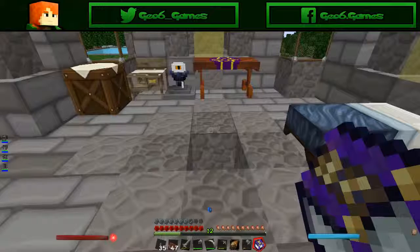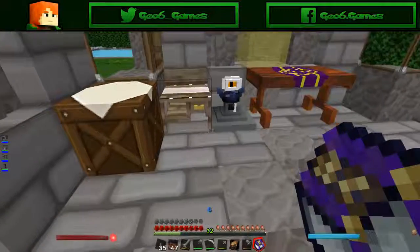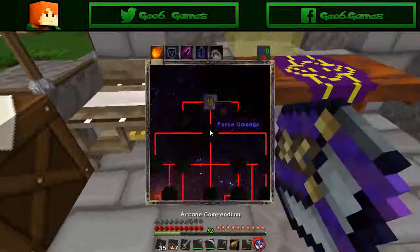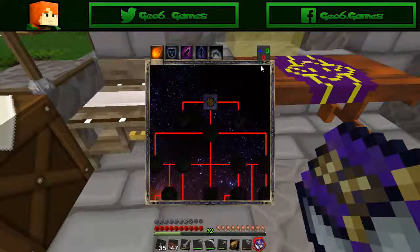So now we have at level 6, and we have about 3 or 4 blue points — 4 blue points in total. So now we can do our battle spell.